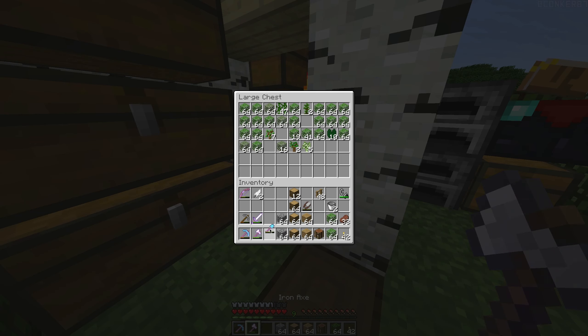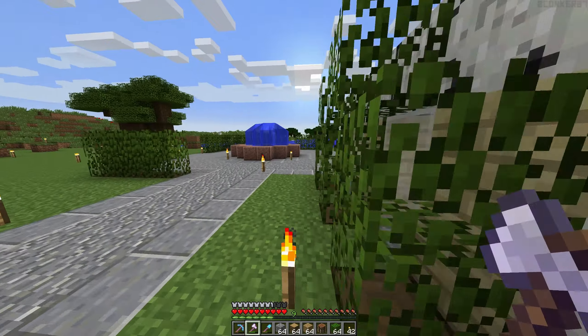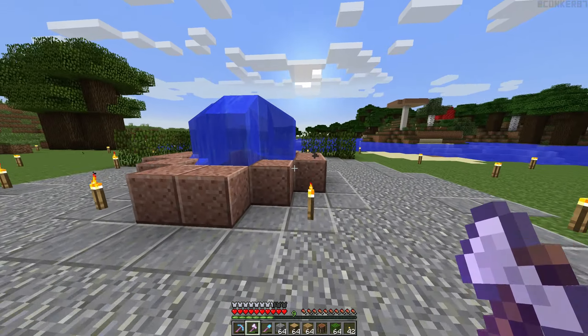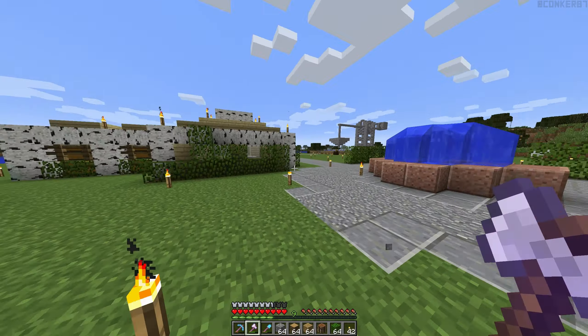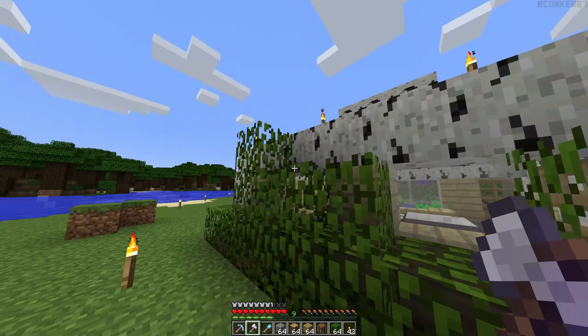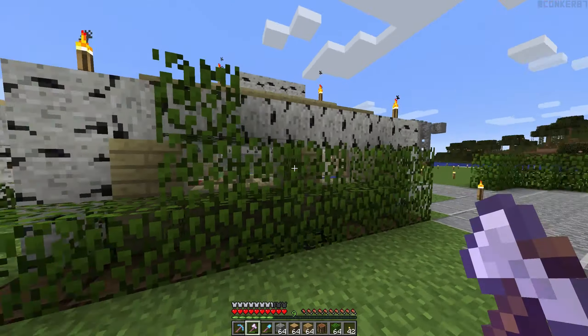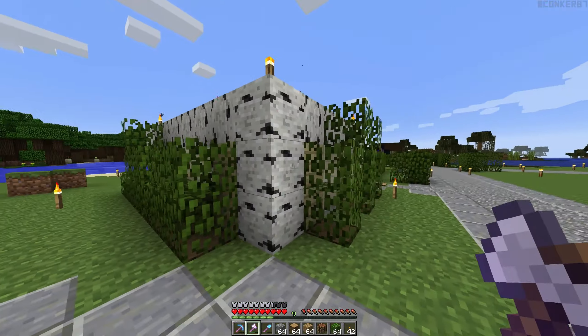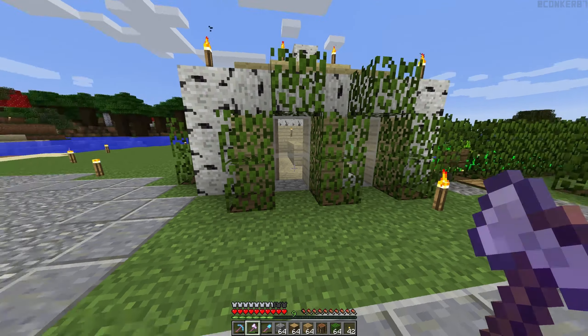We'll take some fences along for the ride just in case. This goes around — that's going to go around to over there and back around again. As you can see here, I've added a little bit of foliage around the back, it looks quite nice actually. It seems very random, and here as well — this is like a trellis I think they call it.